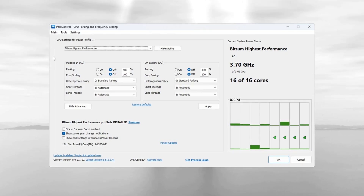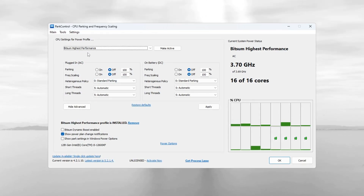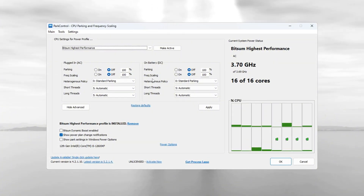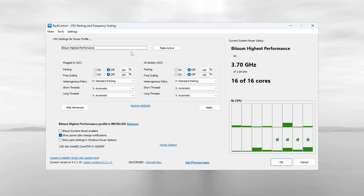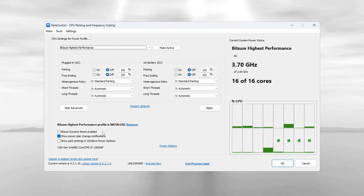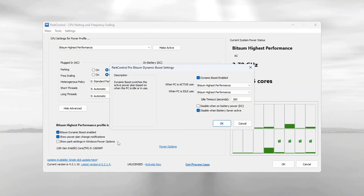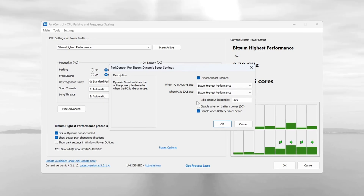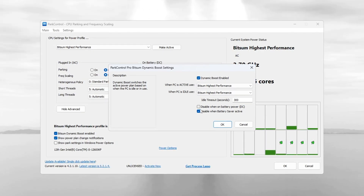Make sure the following settings are disabled and set to 100%: Parking AC, Parking DC, Frequency Scaling AC, and Frequency Scaling DC. These settings keep the CPU cores from going into low power mode. After that, enable the setting called 'Bitsum Dynamic Boost.' This turns off unused CPU threads during light tasks like browsing, but turns them all on again during heavy tasks like gaming.